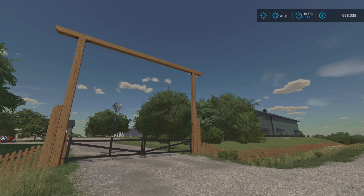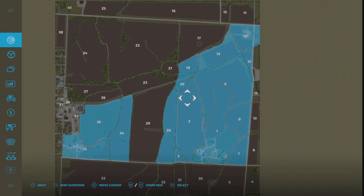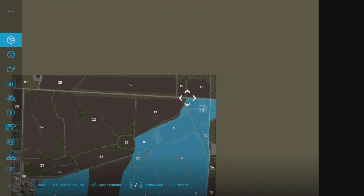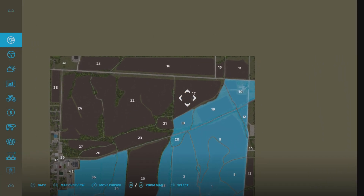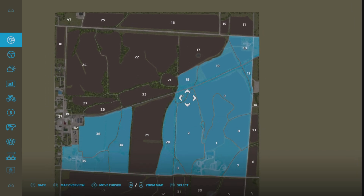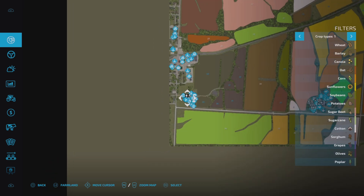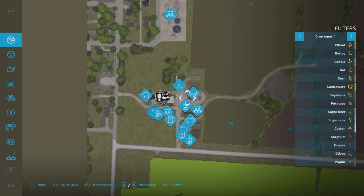What's up everybody, OCD Farming here. Today we're back in Alma Missouri for a John Deere map tour. We're starting off with a bit more money than last time — $700,000 — and a little less land. We have three farms, the same as usual, but they're a lot different than the last 20 times.